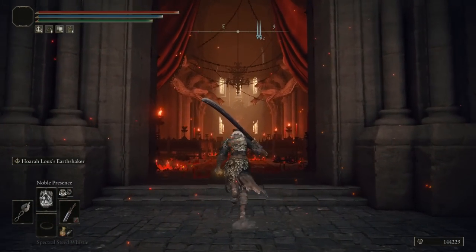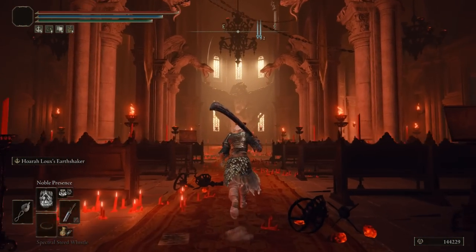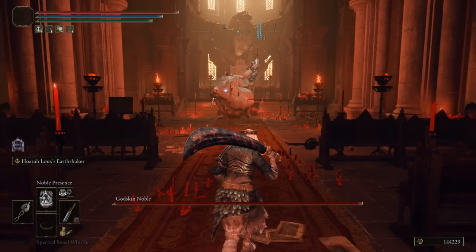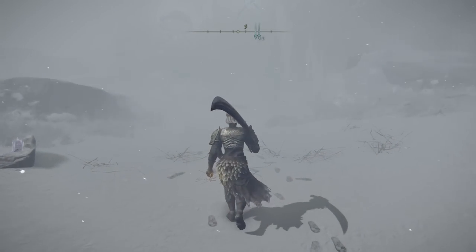Let's talk about incantations. The first one can be found over here inside the temple, and this is located over at Volcano Manor. In this temple, there will be a Godskin that will reward you with Stitcher and Noble Presence once defeated.